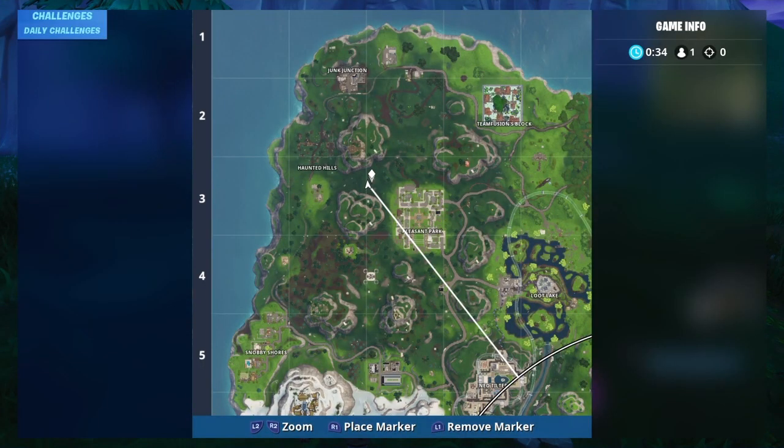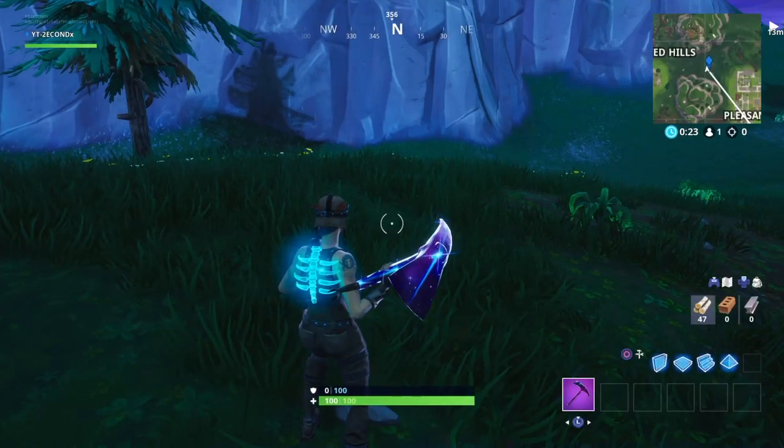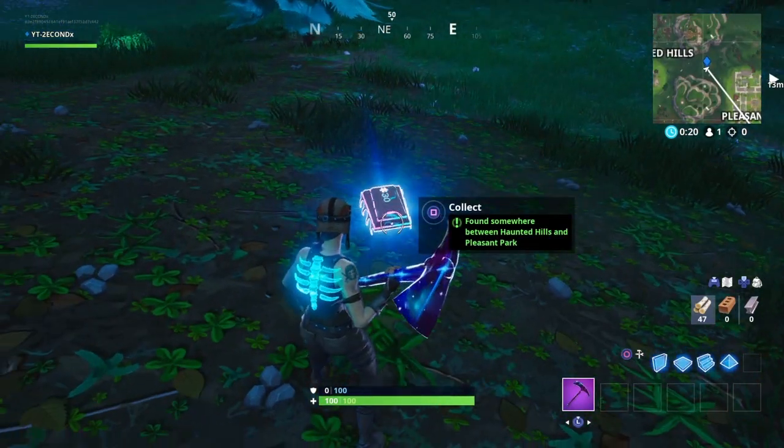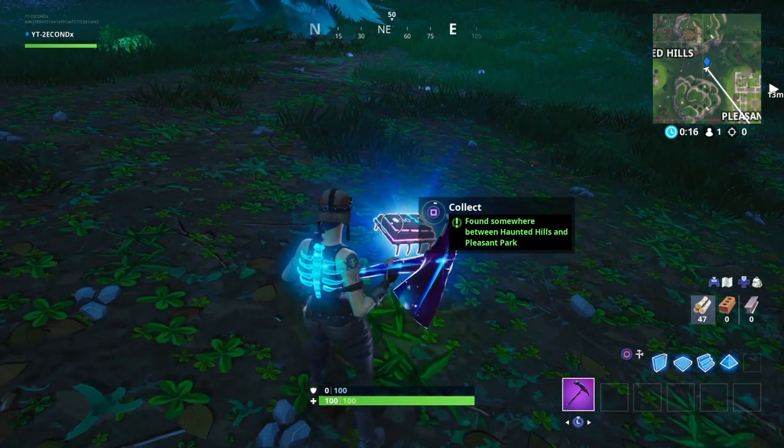Now we're going to look at FortByte 30, which is found somewhere between Haunted Hills and Pleasant Park. For this one, you're going to want to head in between these two mountains right here, which is east of Haunted Hills or west of Pleasant Park. Right over here by this tree, in between the two mountains, is where you'll find FortByte number 30. Simply collect it — you don't need any specific skin or emote — and you'll be all done with that one.